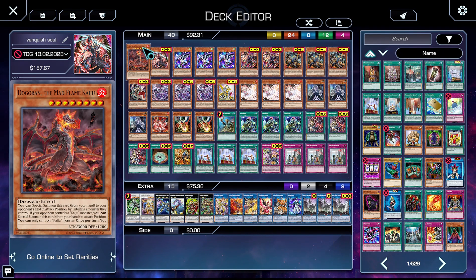First up we have Dolgoran the Mad Flame Kaiju. You can search this with Small World — it's a bridge for Small World. It's a Kaiju, so I really don't have much to say. It's a Fire monster you can reveal for your Vanquish Soul effects, so it also combos as well.